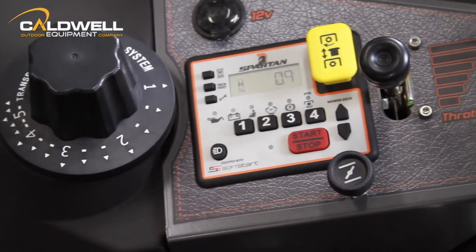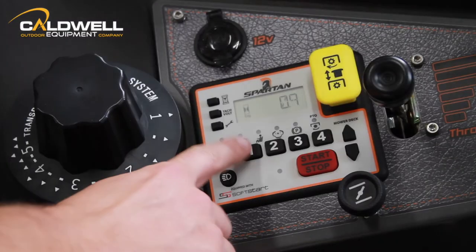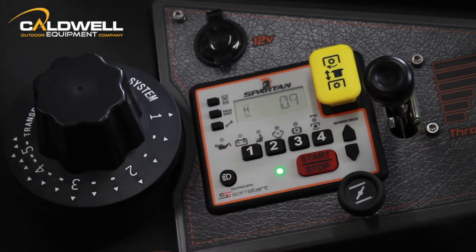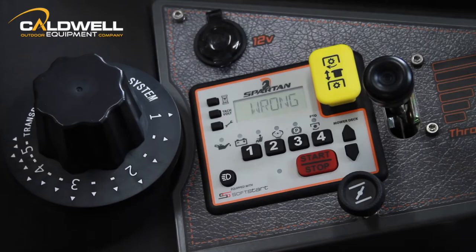Spartan mowers require a key code to be entered before the engine can be started or stopped. While sitting in the operator's seat, enter your key code to unlock and power up the console system. The default key code is 1234. If an incorrect code is entered, the LCD flashes 'wrong code.' Re-enter the correct code.